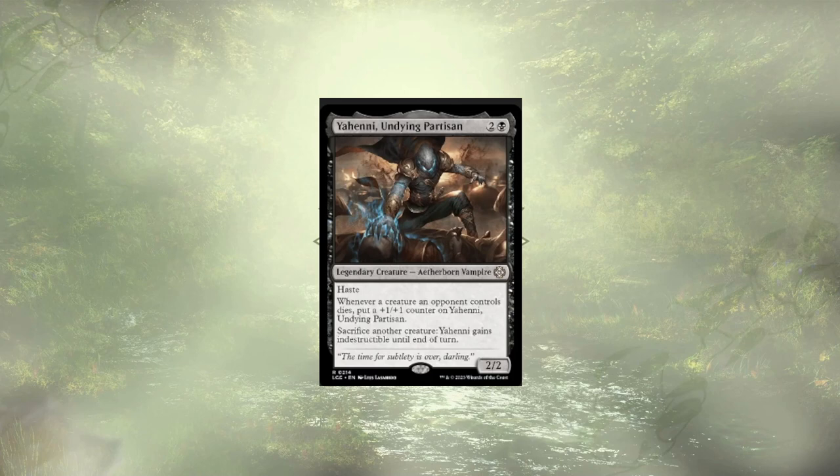Last up for the cuts is Yeheni, Unzined Partisan, which cares about our opponents' creatures dying and lets us sacrifice creatures to make him indestructible. Definitely not a bad vampire by any means, but about half of our removal really comes in the form of exiling, which won't trigger the ability, making him a little less consistent than we'd like. With those 10 cards out of the way, what have we put into the deck to beef it up?